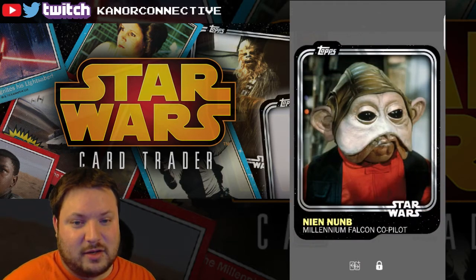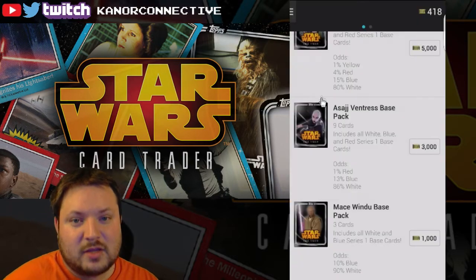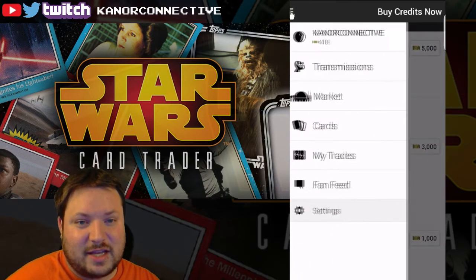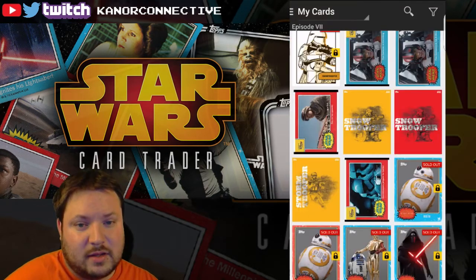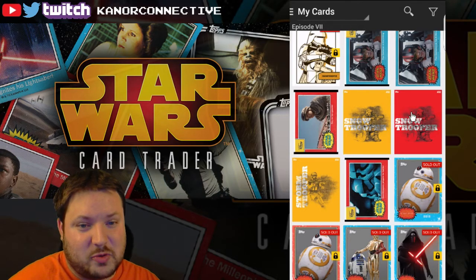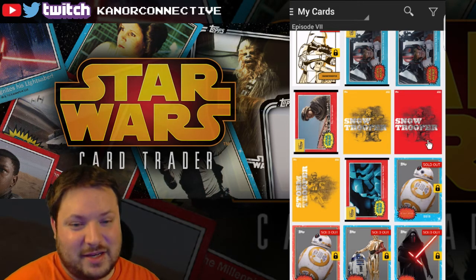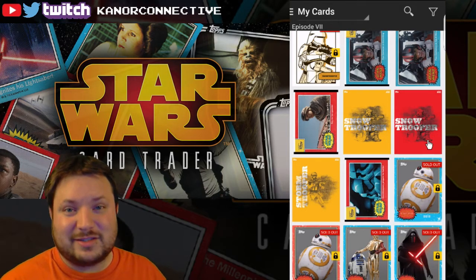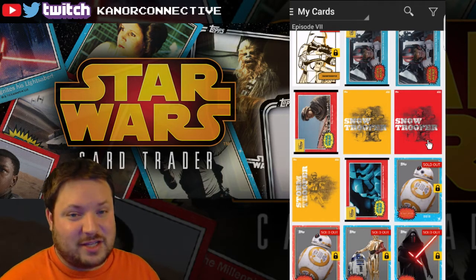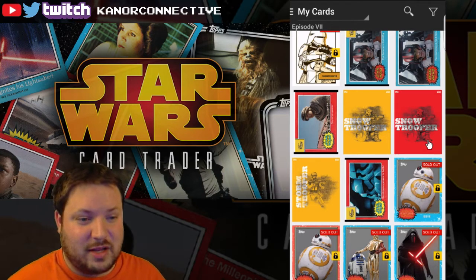Our second Mace Windu pack: Nien Nunb, Shmi, and Lobot gray. That was a pretty darn good day — three inserts, two of them being gold. We got a Snow Trooper and a Storm Trooper, and then a middle rarity Snow Trooper — awesome! I'll go ahead and wrap things up. These videos are going to be a little shorter because we're really just looking for yellows and inserts, but I'll still keep doing them because they're fun.